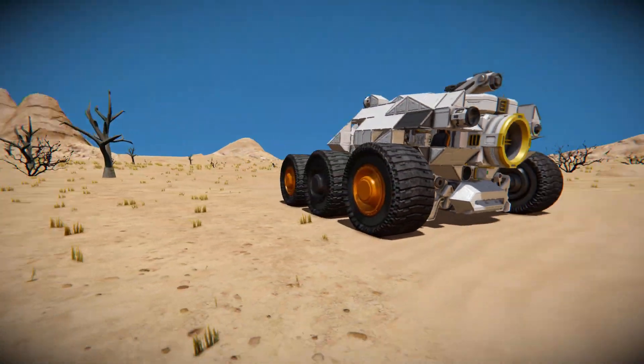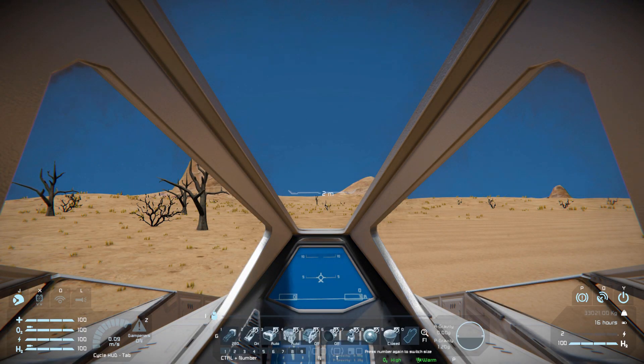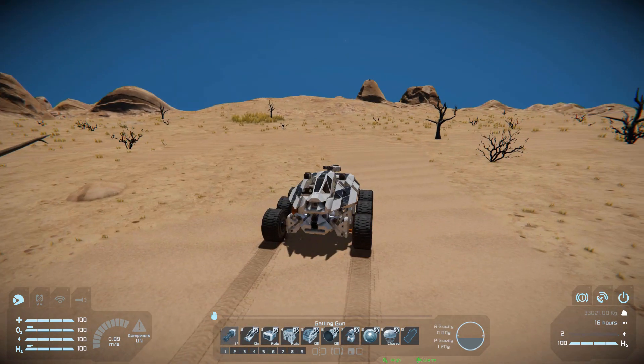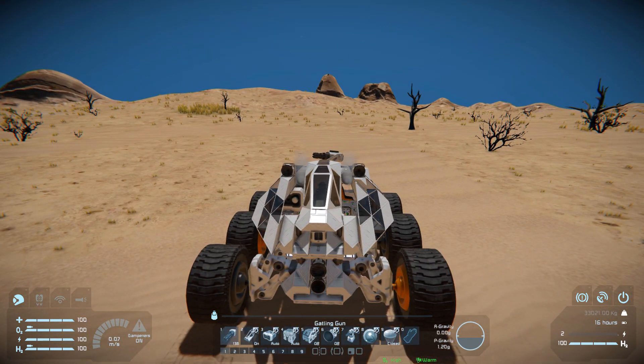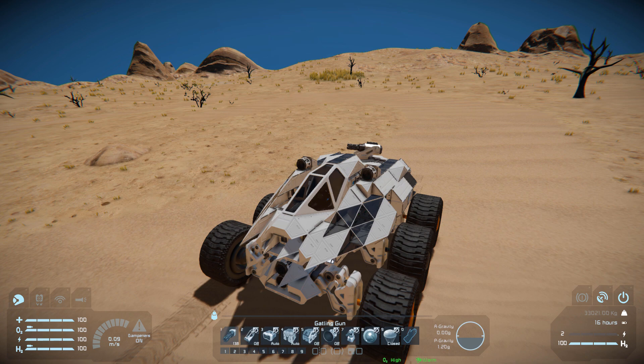Coming out and moving to the very front, getting into the fighter cockpit and bringing up the HUD: number one is to fire our Gatling guns right next to the cockpit. Number two is manual control for our brakes, so we don't have to press P and disconnect any kind of trailer. Number three and four is for our batteries to auto or recharge, with number five being the hydrogen engine on and off in case we need the additional power.